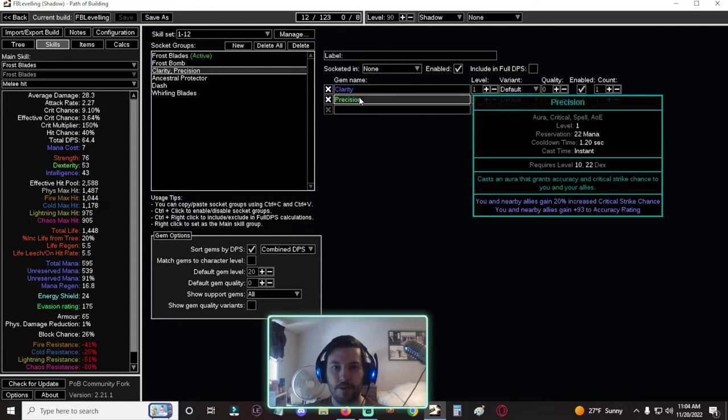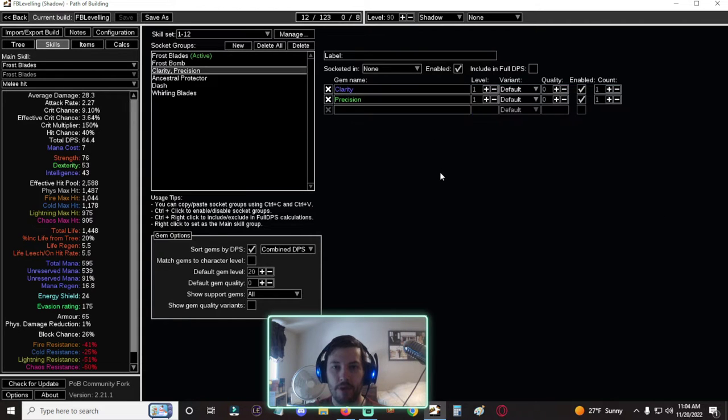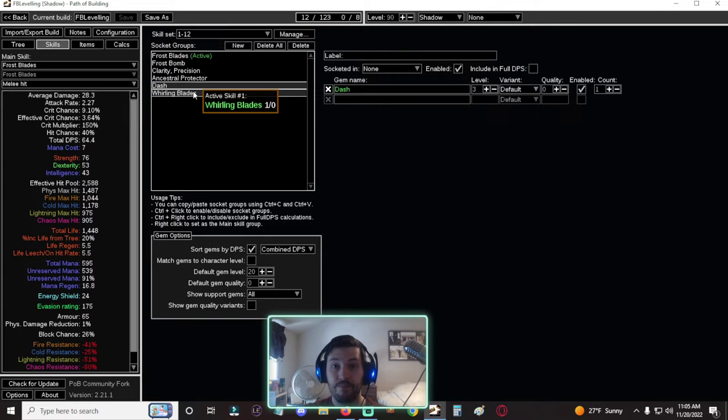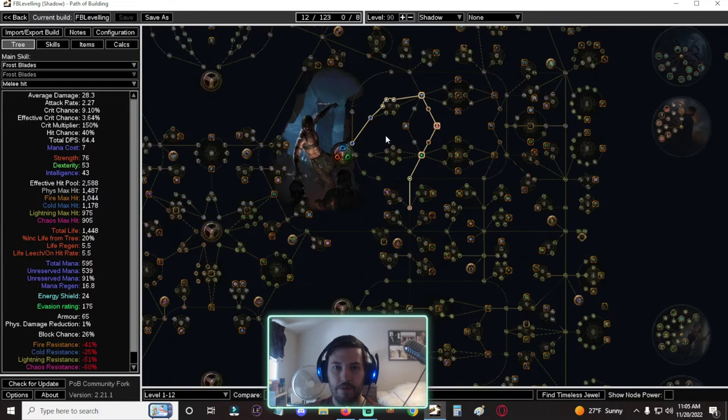For auras, we're running Clarity to help with mana so we don't run out, and Precision for a little extra accuracy. We'll use Ancestral Protector if you can get it — Shadow can't get it directly, but with the Scion you muled you can run the 'Breaking Some Eggs' quest quickly, adding maybe two to three minutes, and mule over Ancestral Protector as well. For movement, Dash is for getting over ledges and Whirling Blades is our main movement skill, though we won't use it as frequently early on.